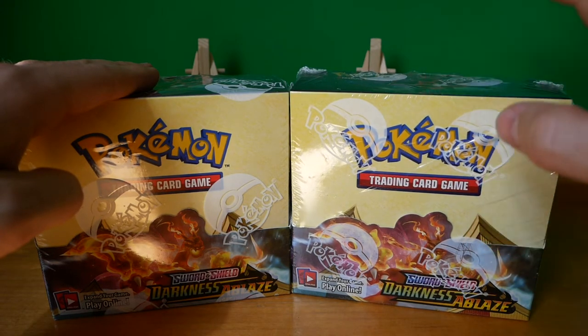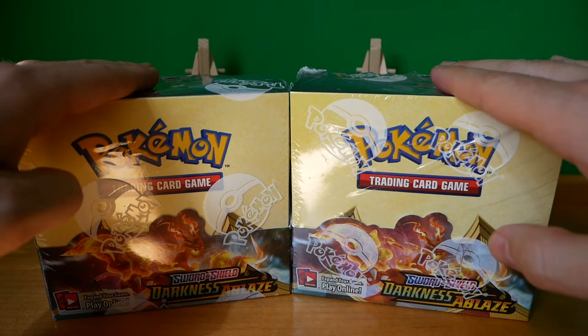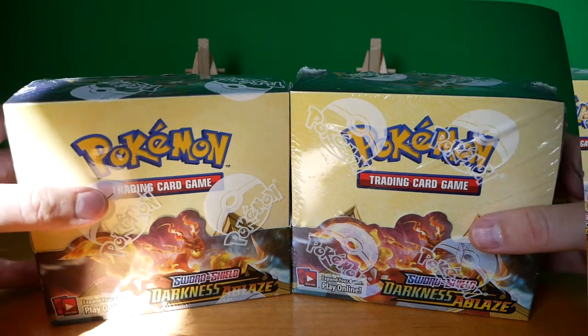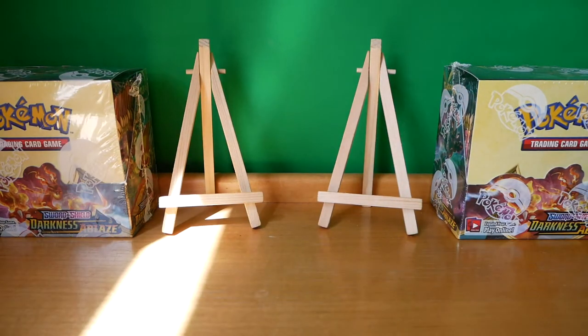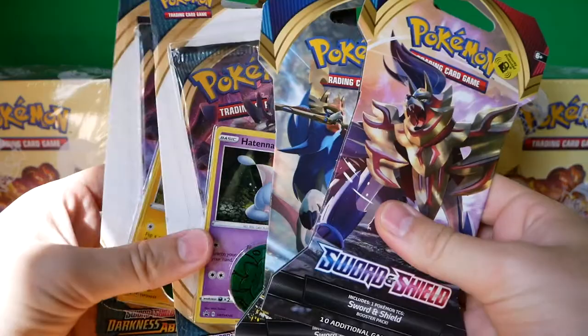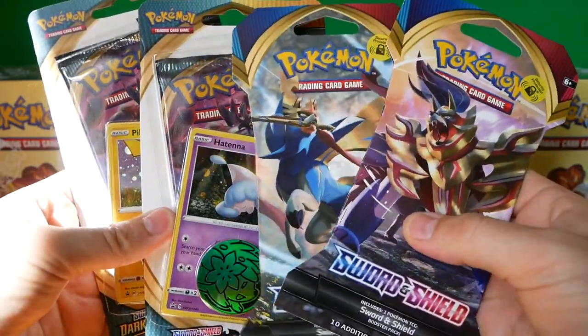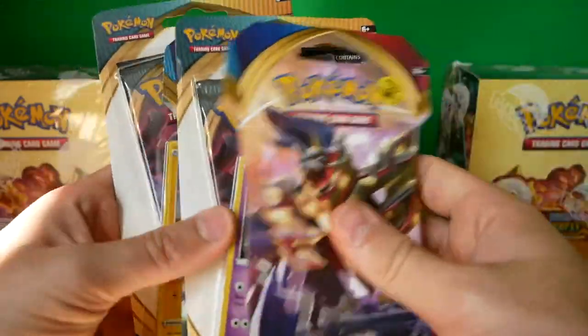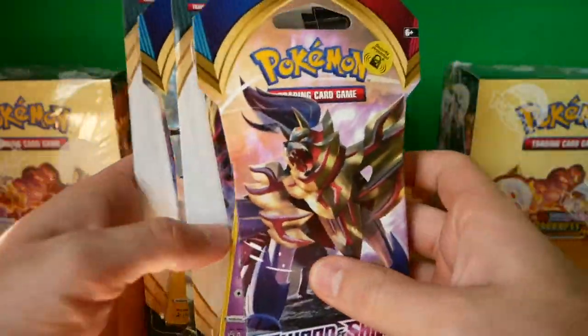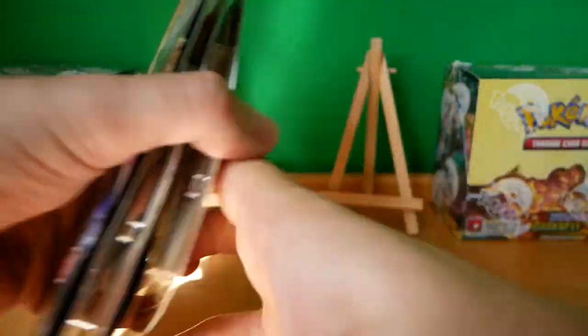So tell your friends, get liking, get subscribing, be a legend, and let's get into the opening today. I've set these two things up here because hopefully we're going to get at least two decent pulls. So today we've got the two Sword and Shield blister packs and the two Darkness Ablaze. Let's do them in that order - we'll finish with the Pikachu because it's definitely my favourite of all these four.